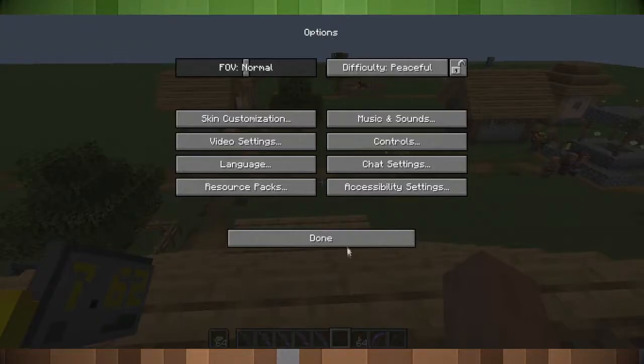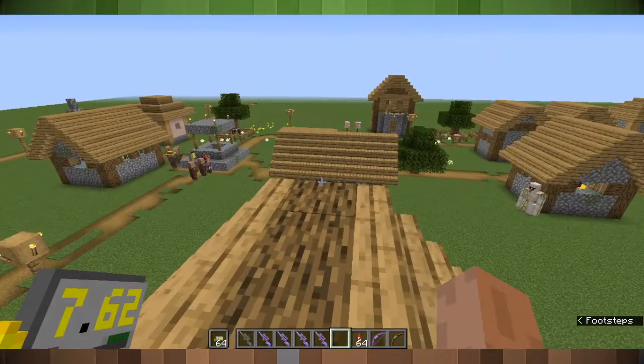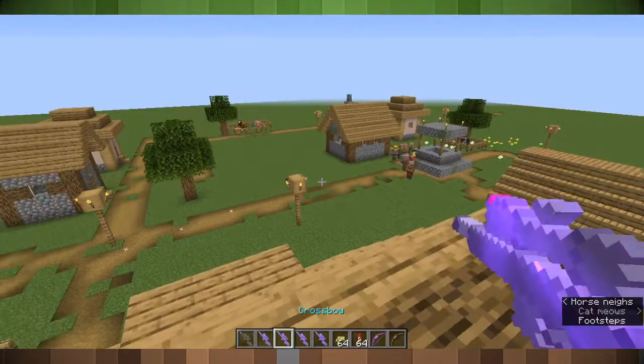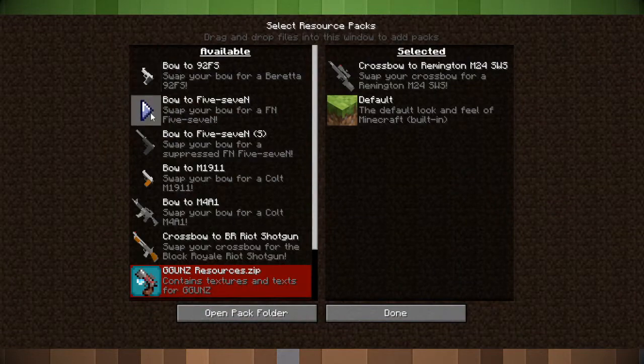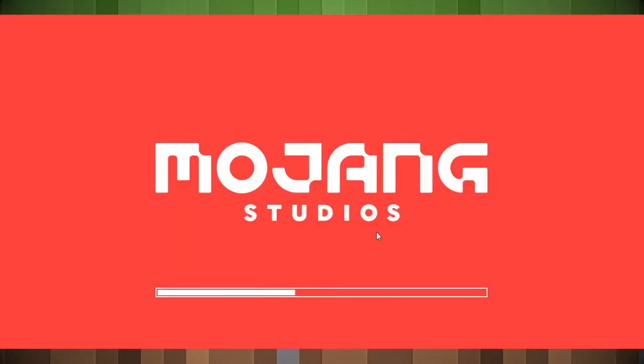I guess that's about it for this texture pack. There's really not much to it — it's just the crossbow remake. Oh yeah, I also have to mention: I realigned all of the firearms so that they align on the screen properly now.